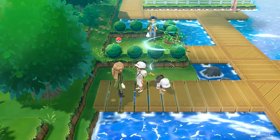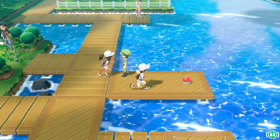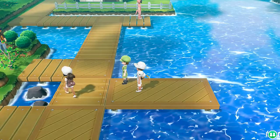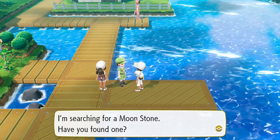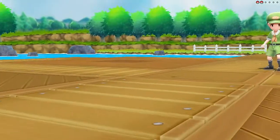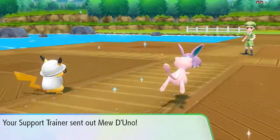It kind of gives nightmares to the other Pokemon. And we found an awakening. Let's go ahead and get to this person right here. 'I'm searching for a Moon Stone. Have you found one?' Yes, I found plenty. Here goes another Pokemon trainer — Camper Justin wants the battle, and here comes his Nidoran.